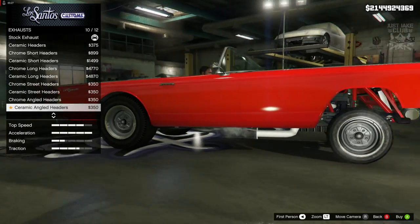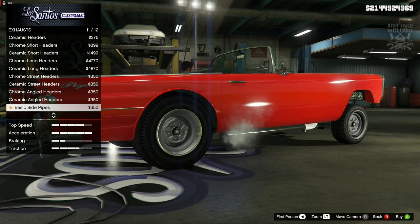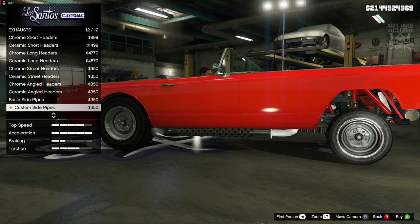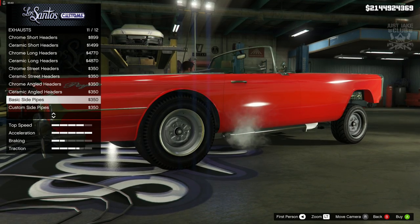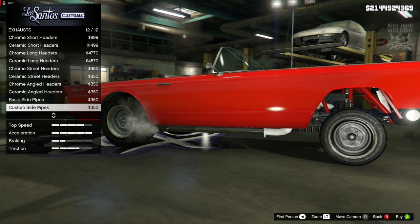These exhaust options - give me some nice options. That's better, that's more what I'm talking about. Some basic side pipes at least look a little bit more like it's got an exhaust. The custom side pipes look cool too. Even though I'm not a massive fan of side pipes in general, the two side pipe options are definitely the best in my opinion.